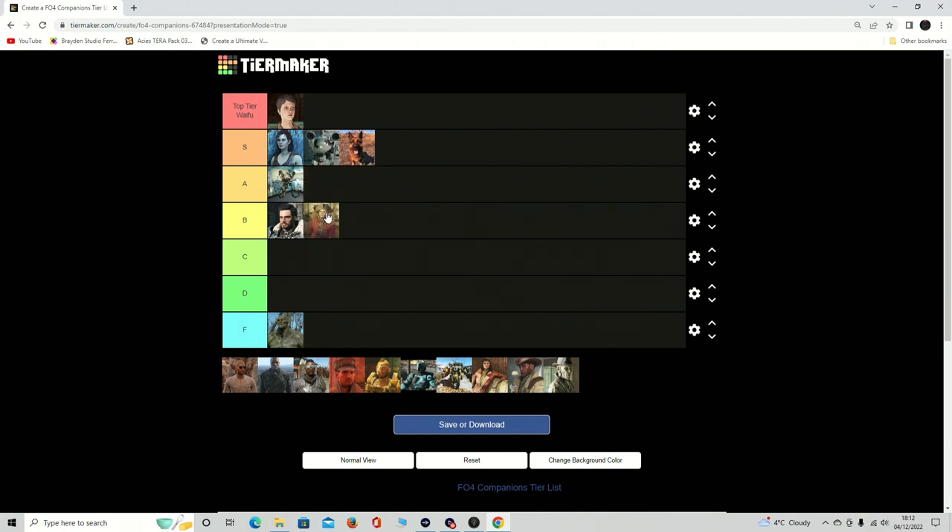Hancock — maybe A or B, I'm not sure. I don't dislike Hancock but I don't love him either. He's got quite a cool story — he just did loads of chems until he ended up looking like that, and he's the mayor. He lets you in without any trouble, and even when you go through the Goodneighbor quest where you break in and steal his stuff, he's like 'no, that was cool.' He's really chill. But other than that he's kind of just there.